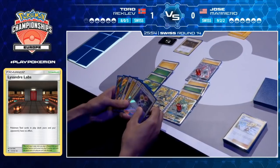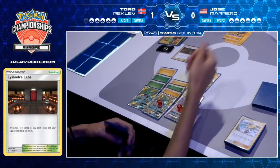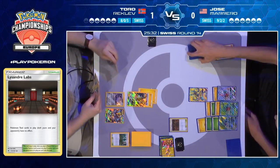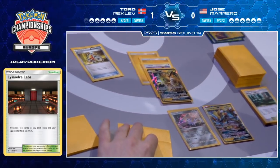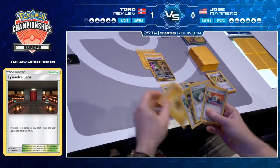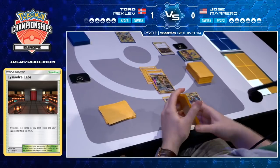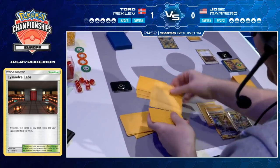Dance of the Ancients — Tapu Koko Prism Star goes to the Lost Zone, two energies get attached one on each Rayquaza. And yeah, if Tord hadn't gone for the Swift Run, that Jolteon would have been taken out by now — proving to be a very wise move. Jose has the awkward decision of where to retreat, eventually choosing Zeraora using free retreat via Thunderclap Zone. Tord finds himself an Acrobike to dig a little deeper into his deck. He also took the Pikachu Zekrom out of prizes. He's able to Acrobike into an Electropower and a Wobbuffet.